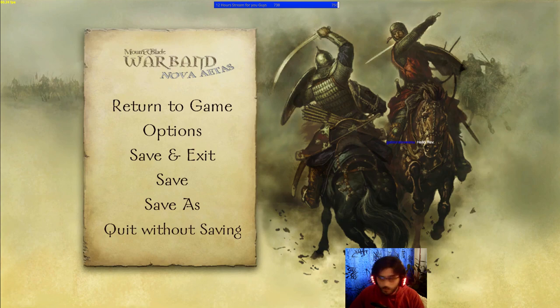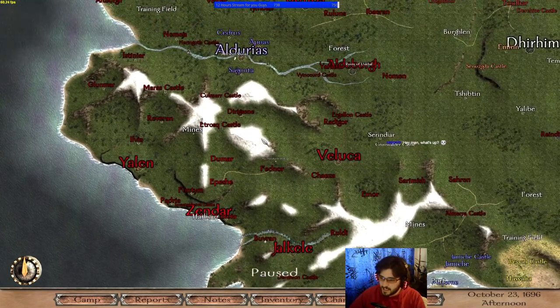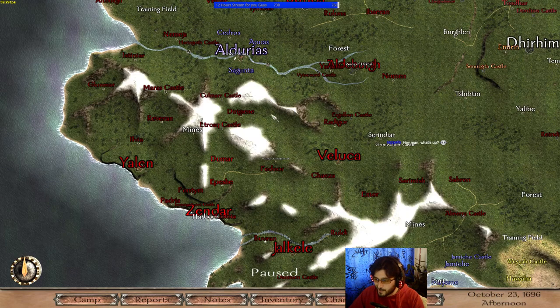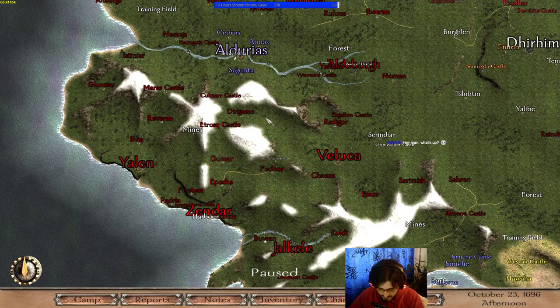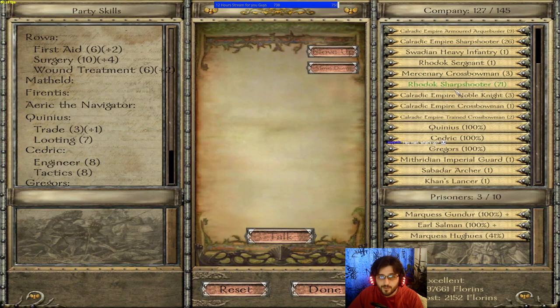Welcome back. Right now we're doing the Nova Ethos guide for YouTube and we're going to be talking about companions and stable parties.